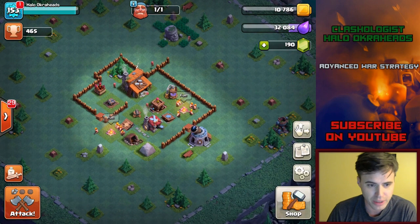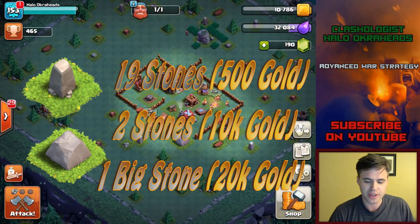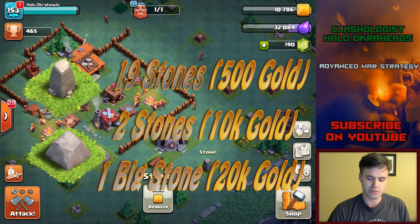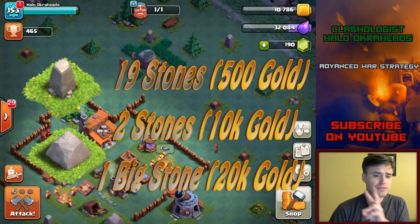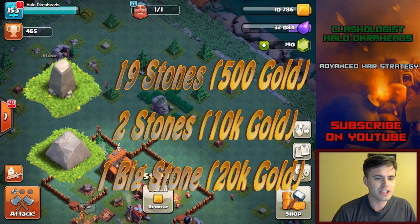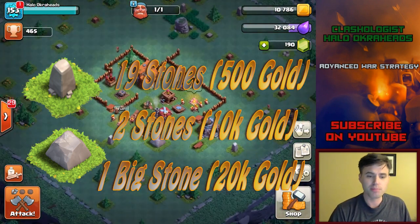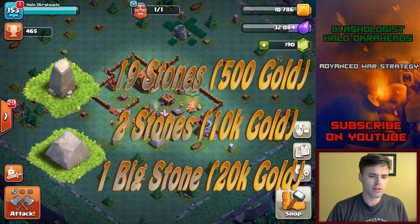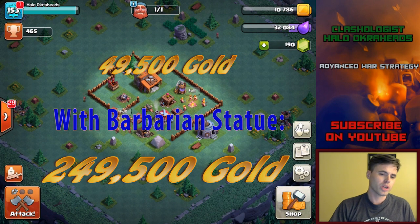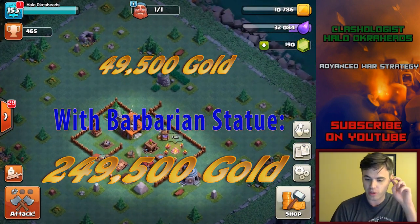Now let's get to the gold. There are 19 total stones out there — stones are these structures here, and each of those costs 500. However, you do have 2 stones up here that cost 10,000 gold, and then you have the big stone right in the middle at 20,000. I have removed a couple of them, but that's the total number. So it's 49,500 gold to remove all those stones. That's not too much — that's just one loot bonus or half of one.